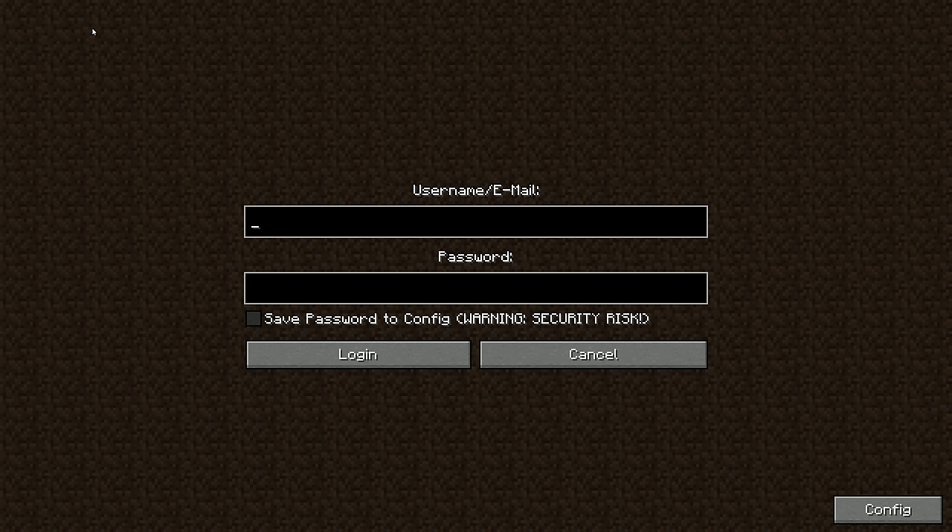Next up we have a mod titled Re-Auth, and this mod actually allows you to re-sign in or change accounts while you're inside of Minecraft. So if for whatever reason you can't connect to a server or you need to switch accounts, you can do it really quickly rather than having to restart the game.